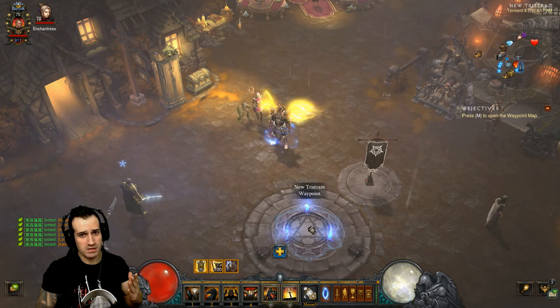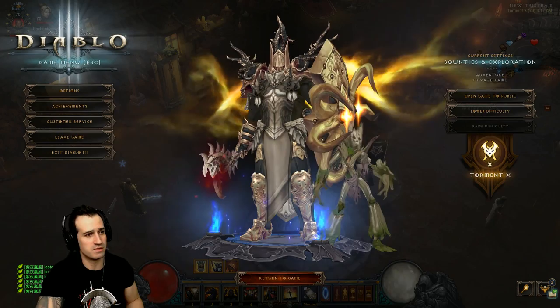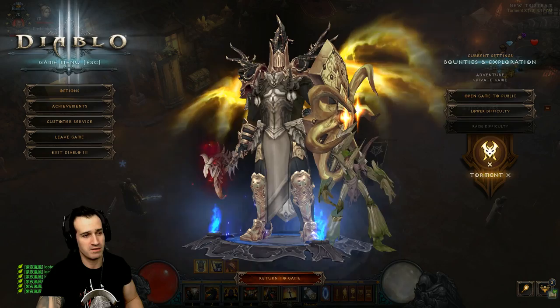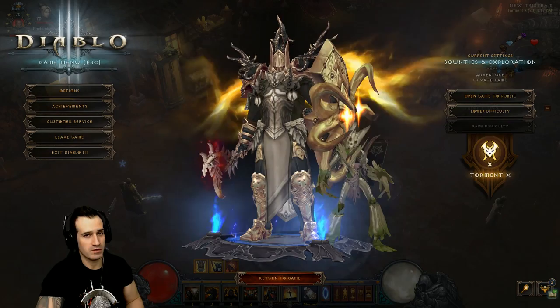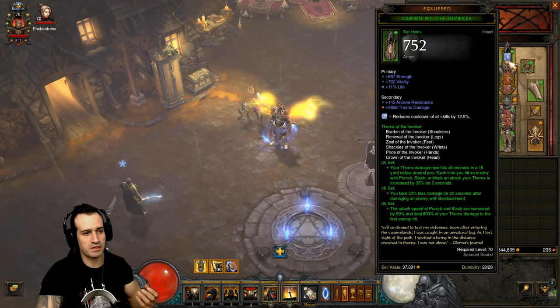Boys and girls of YouTube, as promised we're here to talk about the Crusader Thorns of the Invoker build. It's a cool looking set - the Thorns of the Invoker. I like the way it looks. The little pet kind of looks like Groot from Guardians of the Galaxy, a baby version of Groot. Anyway, back to the build - we're going to get into the gear straight away.